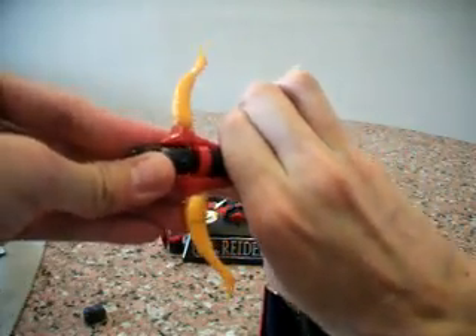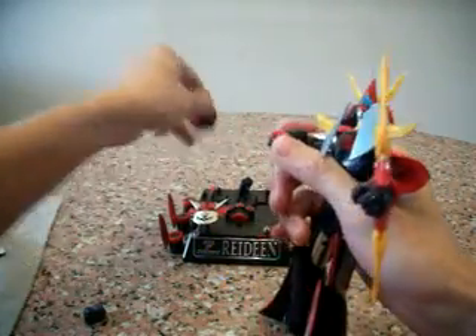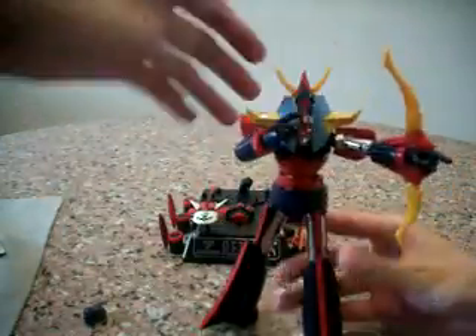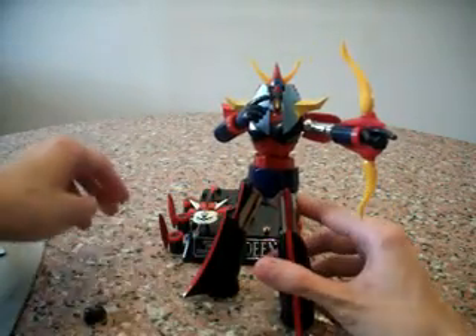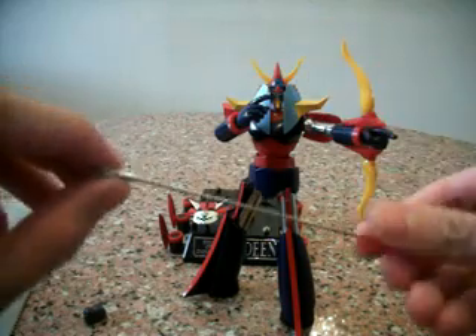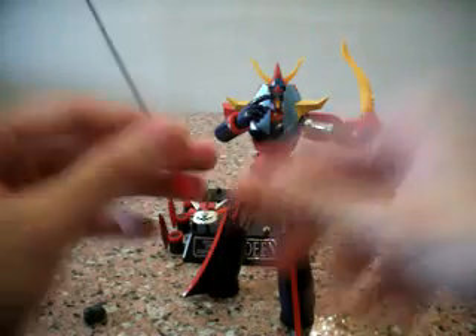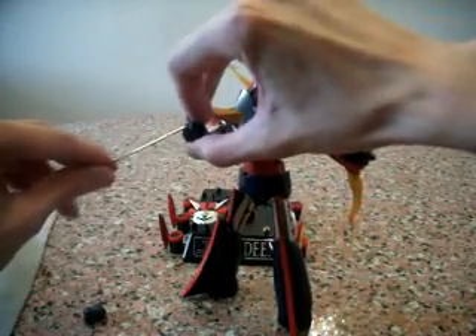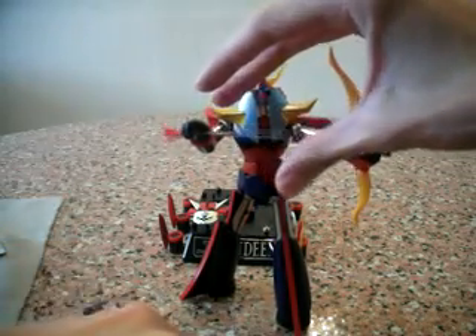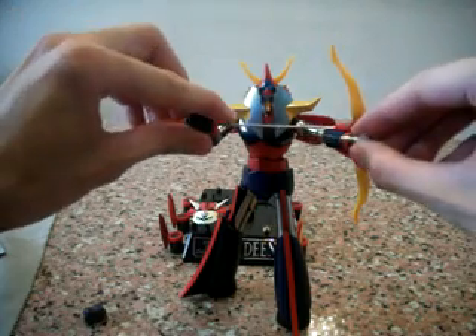I'm going to put the hand over here, and the other hand over here. Cool. So I'm going to simulate the arrow attack pose. I need to get an arrow, so I'm going to remove the tip over here and put it through the finger over here, then put it here.